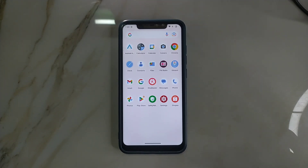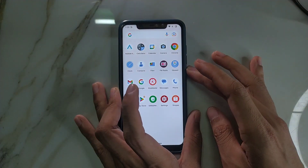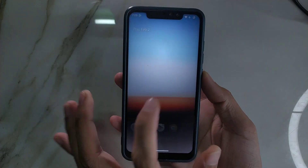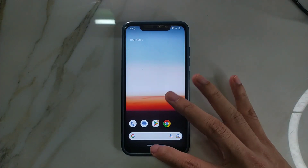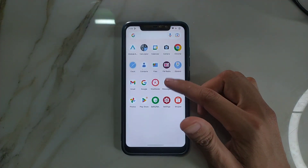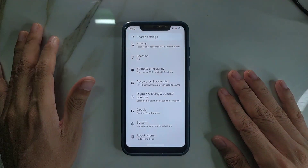The cons we mentioned are actually ignorable and don't matter that much. Battery life is really good — you will get around five to six hours of screen-on time, and battery drain is very low. Fingerprint also works really well. Let me show you — as you can see there is no delay, you just touch it and it opens. The animation is a little slow but the fingerprint works reliably every time. Overall, performance is very fast and fluid.